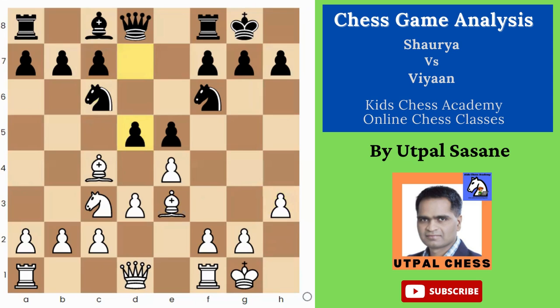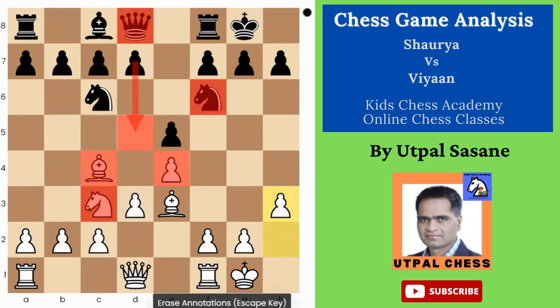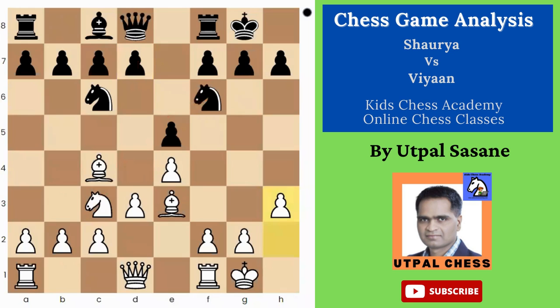D5 is a bad move, very bad — not seeing the attack supports. Total attack, total support: you have to count how many attacks there are. There are three attacks and two supports — not good. You're not supposed to do that. This is the basic thing you have to understand: when you want to move something somewhere, you have to calculate total attacks and total supports on that particular square. Three attacks, two supports — you can't play that.